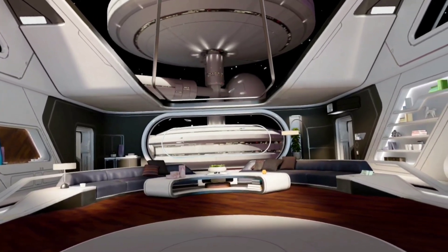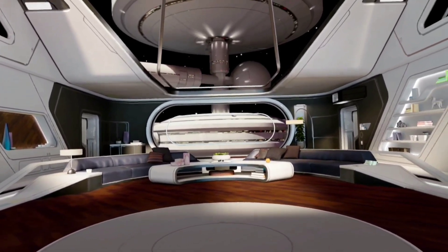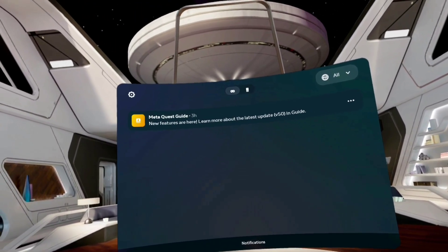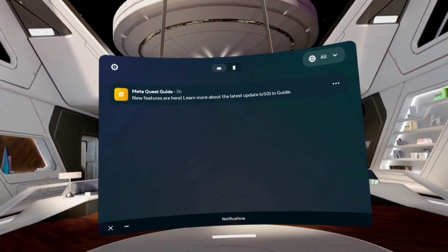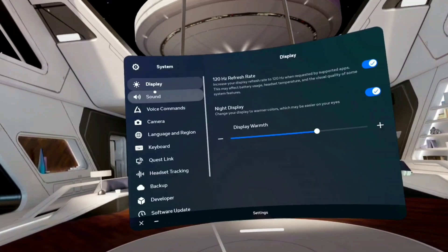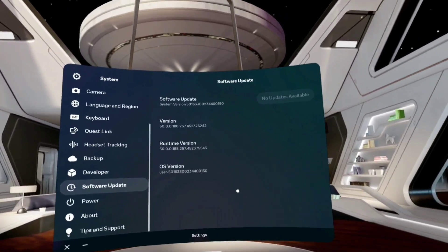I just wanted to make a quick video because I jumped into the headset to do some normal stuff, play some games, and I saw a notification specifically saying 'new features are here, update version 50.' I didn't think I had version 50, so I jumped into my settings, checked my software update, and I have version 50 now.